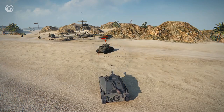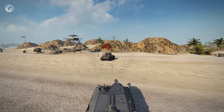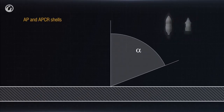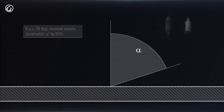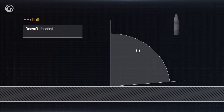But let's increase the angle — it's still able to penetrate, but wait… Ricochet! AP shells and APCR shells ricochet at an angle of 70 degrees or more, losing 25% of their penetration capability. HEAT shells ricochet at an angle of more than 85 degrees, with no loss to their penetration capability. HE shells don't ricochet at all.